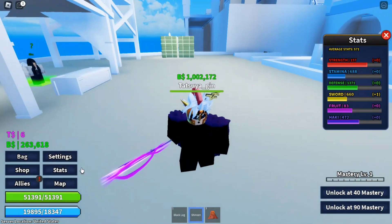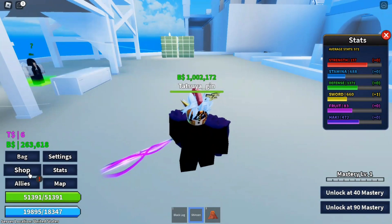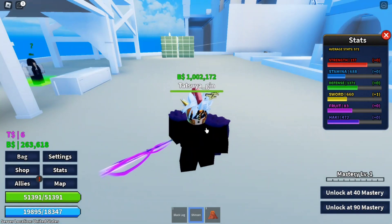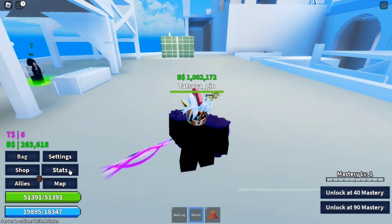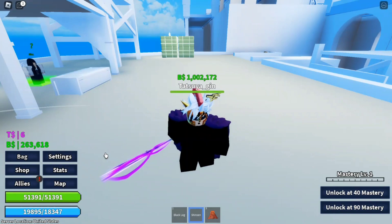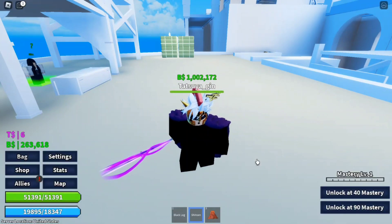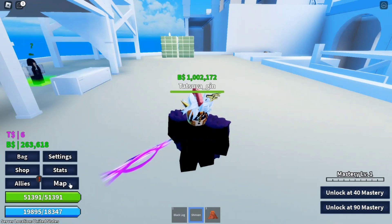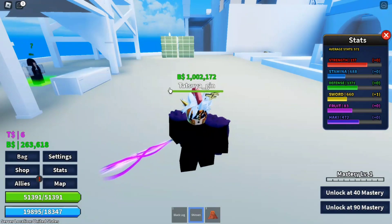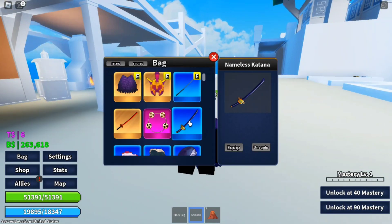If I were to rank Shensen between the two raid boss drops — Saw Shark and Smoker's Sword — I would say Shensen is better than Smoker's Sword. But it depends on how you grind. For boss grinding, Shensen is better, but for NPCs, Smoker's Sword is way better. So Shensen is kind of between those two.